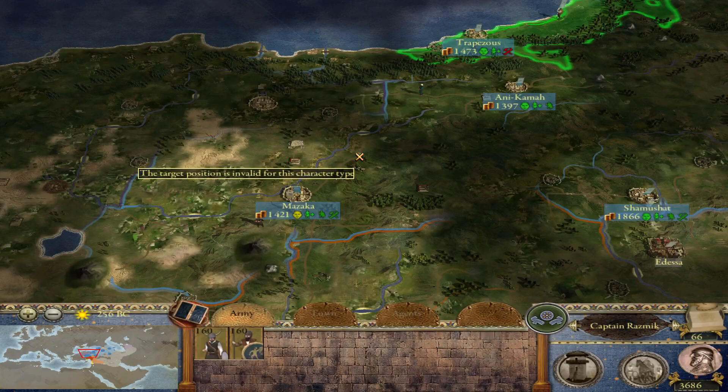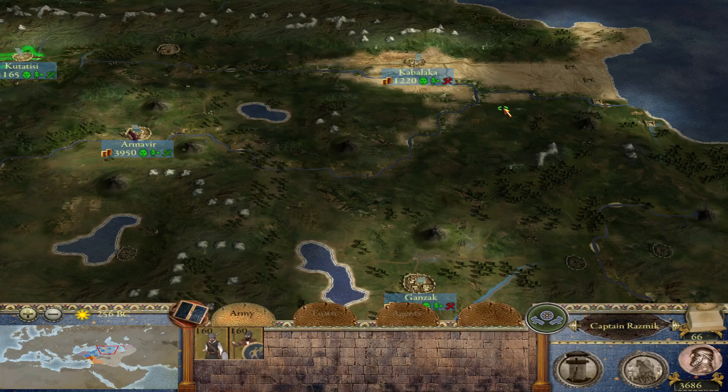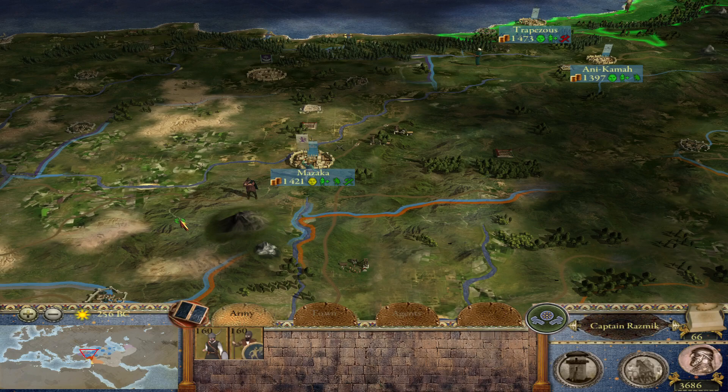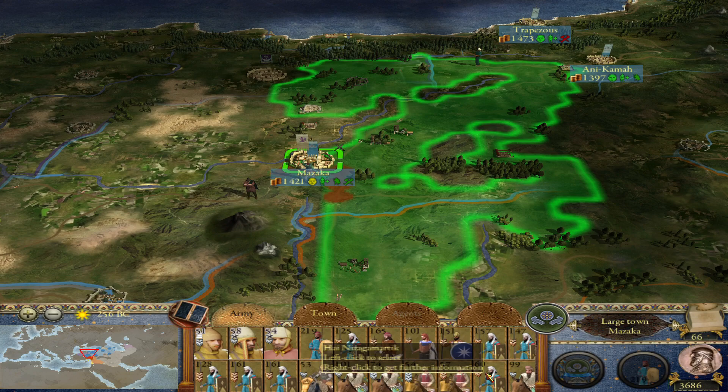In terms of the war, we concluded a peace treaty with Pontus, which had attacked us. We finished off the Etropotanian rebels as well as the Cappadocians — we were able to defeat a bunch of Cappadocian and Galatian armies here in Cappadocia. And now we have a nice army here in Mazaka in Cappadocia.